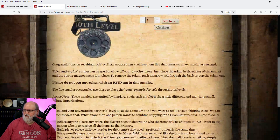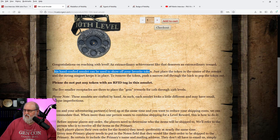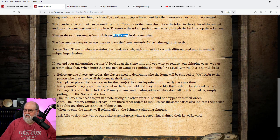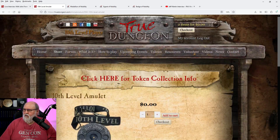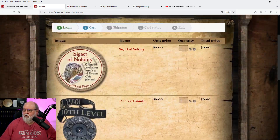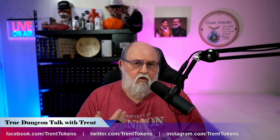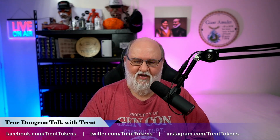These rewards cost zero dollars. I'll hit 'Head to Cart.' Let me click 'Read More' here — it says: 'Congratulations on reaching 10th level. An extraordinary achievement like that deserves an extraordinary reward. The handcrafted amulet can be used to show off your favorite token — just place the token in the center and a strong magnet keeps it in place.' Note: not for RFID tokens. So now you go to checkout — these two items cost nothing — and you do the normal checkout process. You do need to pay for shipping, so some people recommend combining this with your next normal token order.